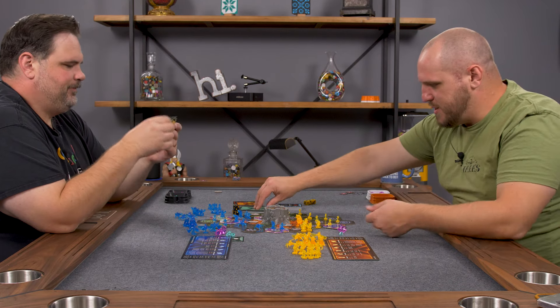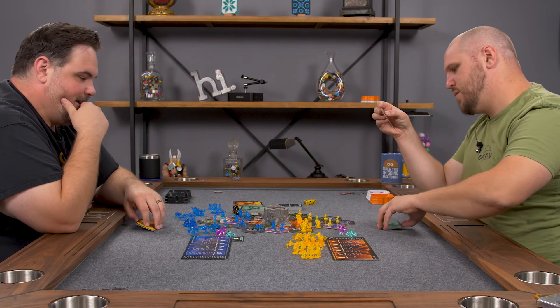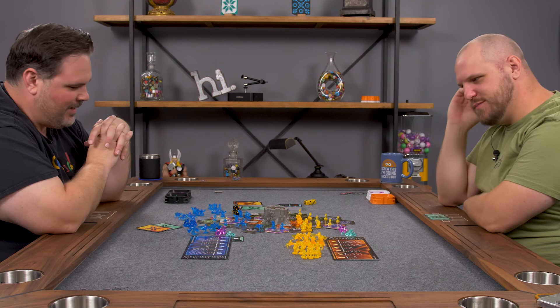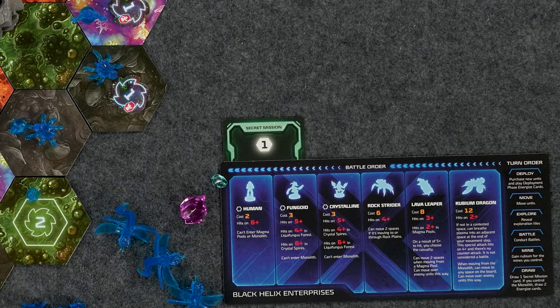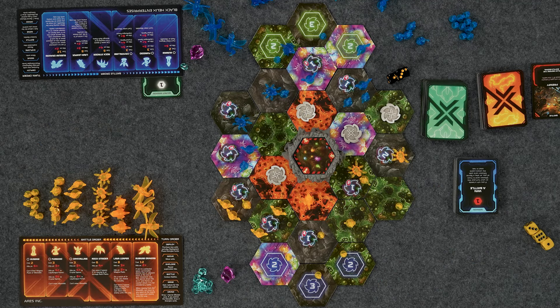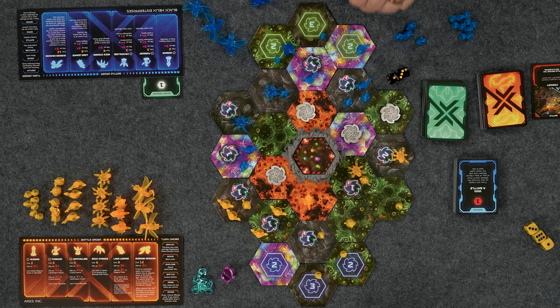I'll draw a secret mission card. I have fourteen Rubium. I really just want to get a Rubium Dragon, but it's so expensive — all my money on that when I don't have to. They're so cool though. I'm going to get a Lava Leaper for eight and put them here. I'm going to get a Rock Strider for six.